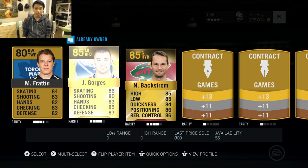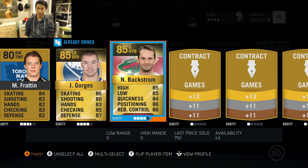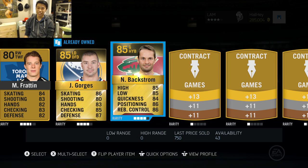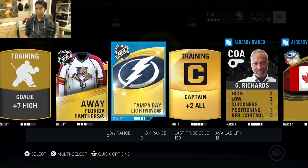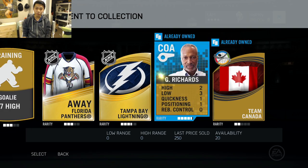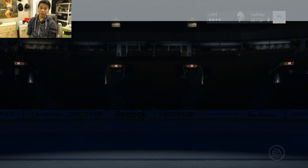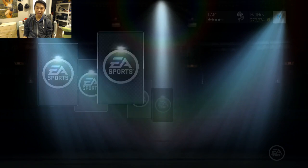Pack six: Nicklas Backstrom, Josh Gorges — I actually might use Josh Gorges because he is not a bad defenseman. Of course same with Nicklas Backstrom, but I already have Carey Price in net and Lundqvist so I don't really need him. We got another captain card, so I think I need to name a new captain for the team. Anyways, quick sell all this — let's move on to the last and final pack.